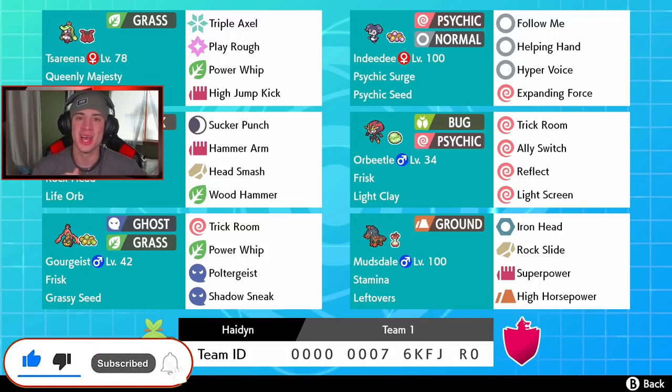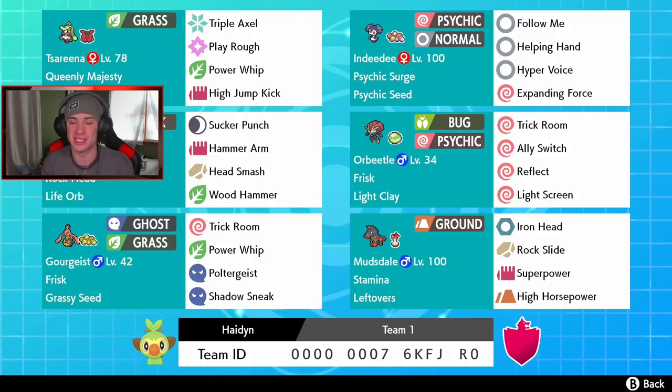Shout out to my boy Hayden for dropping this team — it looks amazing, something totally off meta, and I cannot wait to hop onto the ranked ladder with it. In our first spot we got Serena with Triple Axel, Play Rough, Power Whip, and High Jump Kick, with Queenly Majesty and an Assault Vest to make it more bulky. We also got Indeedee for this trick room team — you can't have a trick room team without Indeedee. It has Follow Me, Helping Hand, Hyper Voice, and Expanding Force, plus a Psychic Seed for a defensive boost in Psychic Surge terrain.